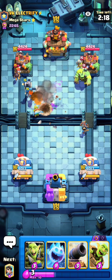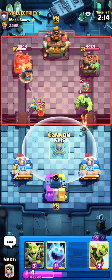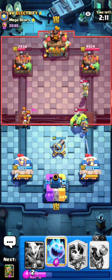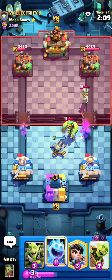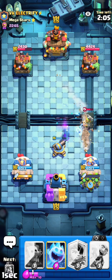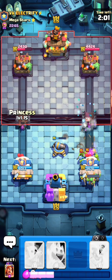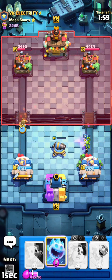He goes for another cannon but look at this pressure — he's very low on Elixir too. I get the wall breaker connection, very good stuff right here. I knew once he goes for the Goblin Stein that would be hard for him to defend, so very nice pressure on the left side with the Dart Goblin Valkyrie.